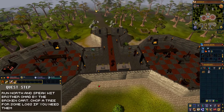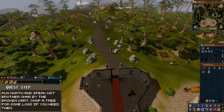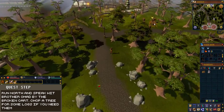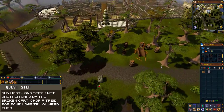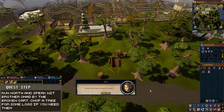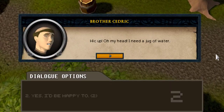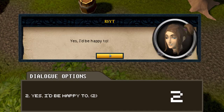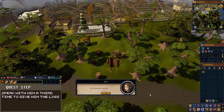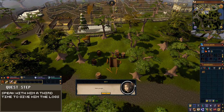After this dialogue, run north and you will see brother Cedric by a broken cart. If you don't have any logs, cut down one of the trees nearby to get some. Then speak with brother Cedric and after the dialogue, speak with him again. This time, when prompted, choose the second dialogue option: "Yes, I'd be happy to." After this dialogue, speak with him a third time to give him the logs.